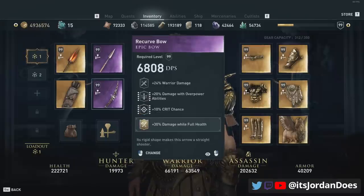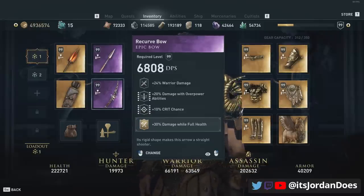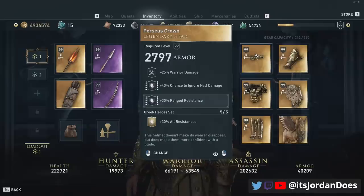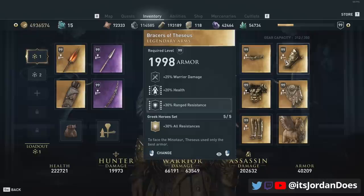On the bow I have warrior damage, damage with overpowered abilities, and 10% crit chance, and then I engraved 30% damage while at full health. Moving to the set, we have a 30% all resistances bonus from the Greek hero set, and then I engraved the head with 30% range resistance. On the gauntlets, you're going to want to specifically engrave range resistance again.